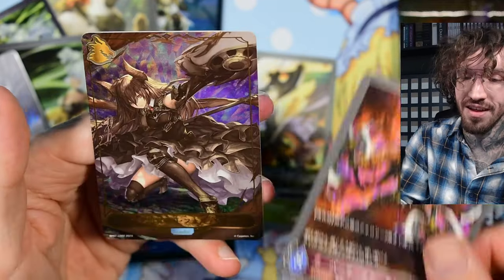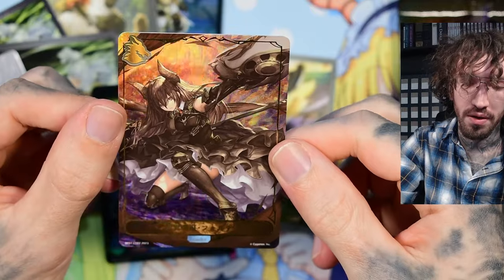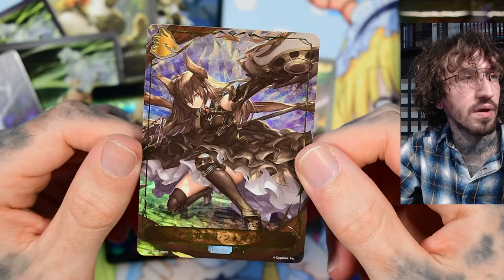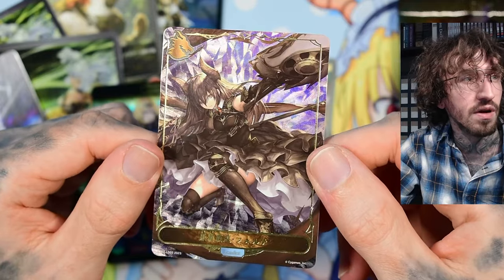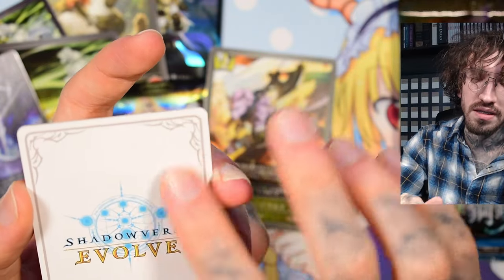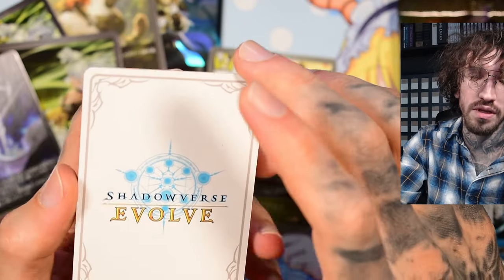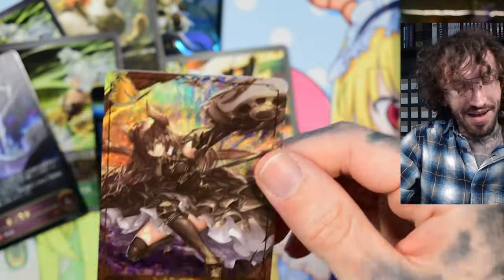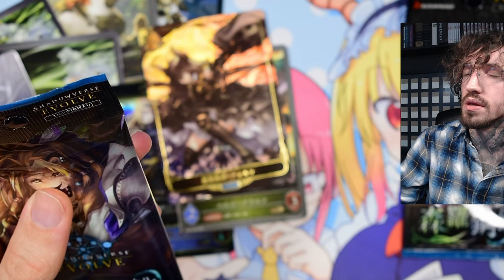We have another leader! Oh my god, this is the most expensive card from the set — what is with my Shadowverse luck? I'm not sure how to title this unboxing: furry unboxing, or 'I pulled the most expensive card.' This looks so cool. I hope it's not damaged — sometimes the last card in the pack gets damaged. My first leader pull had some damage on the edges because it's a much thicker card stock.